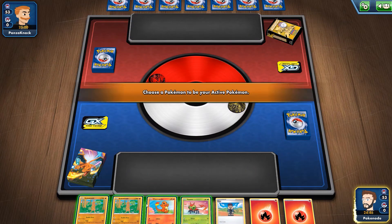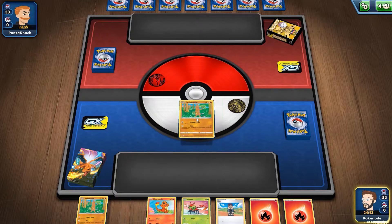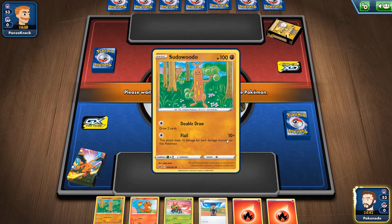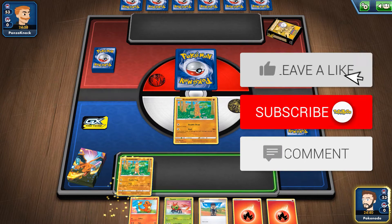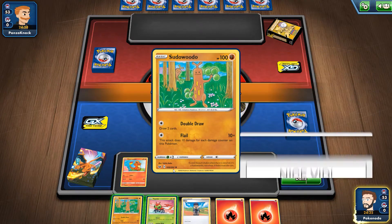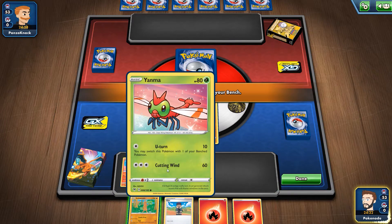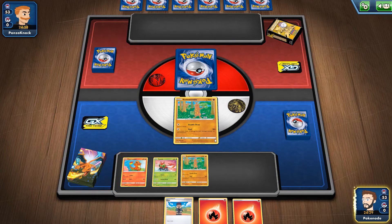I do want to start live streaming this a lot more, so we're definitely going to do more Pokemon Trading Card Game Online. If you enjoy this, make sure you subscribe. I threw down Sudowoodo because I really want to draw some cards so we can get Charizard out. We're also going to drop down Charmander, Yanma, and Sudowoodo as well.